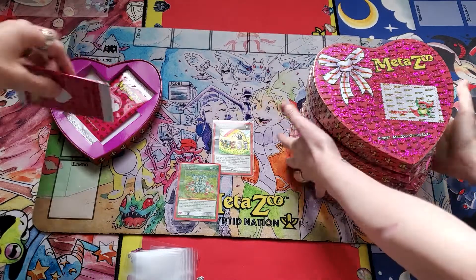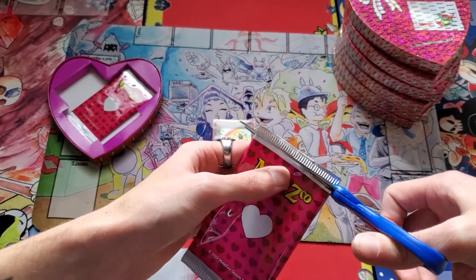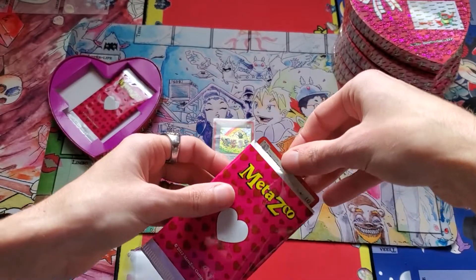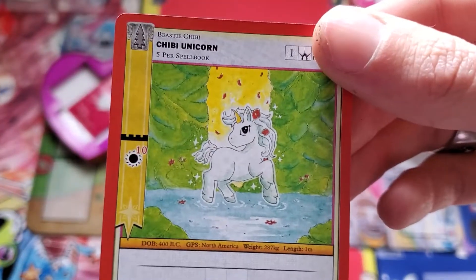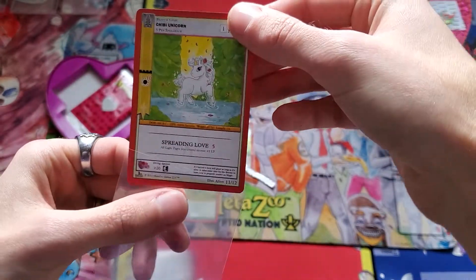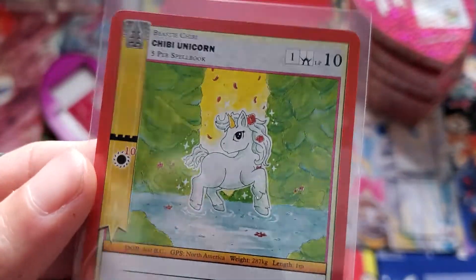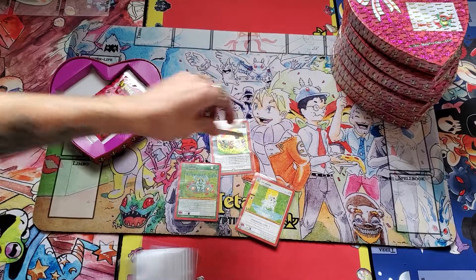We're going to run out of space here pretty quickly. I wanted to showcase the incredible heart-shaped packages. Number three - Chibi Unicorn. I forgot that was a unicorn. Show that one to your mother - she'll love it. Or show it to your significant other, your sister or brother, your best friend. Show that to somebody and they'll be like, wow, that's really cute.